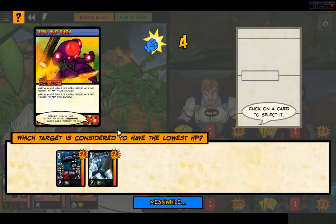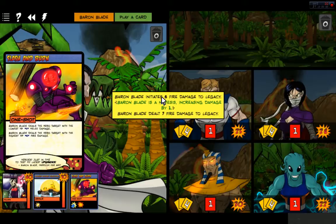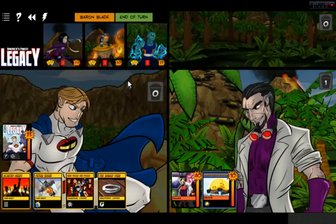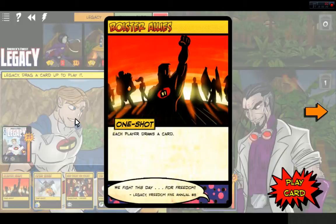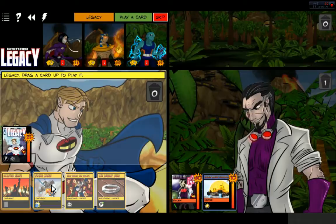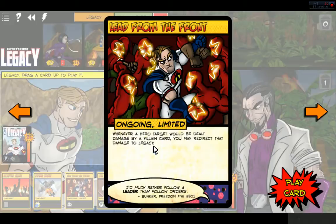Six fire damage — let's go ahead and give Tempest the damage. We'll confirm that. So he just took a punch. Baron Blade initiates six fire damage to Legacy. So Legacy got smacked. Then the page turns when it's our turn — I like it. What do we have for cards? Each player draws a card — that's a one shot. One shots can be played just like normal. Legacy deals up to three targets three melee damage each. Whenever a hero target would be dealt damage by a villain card, you may redirect that damage to Legacy.